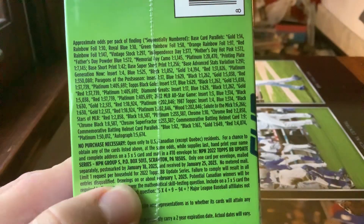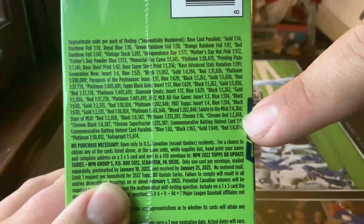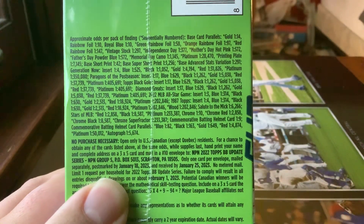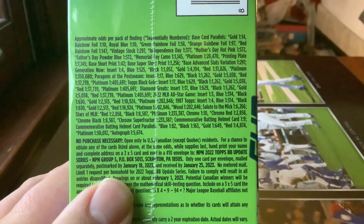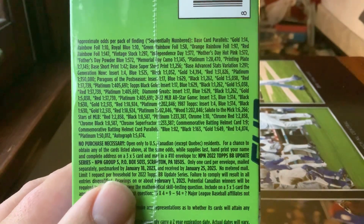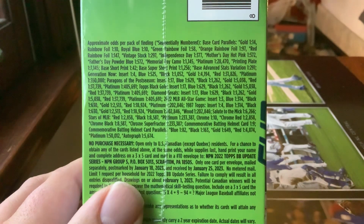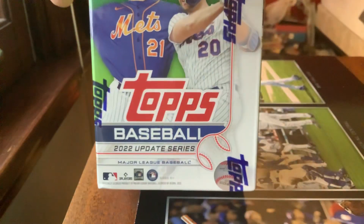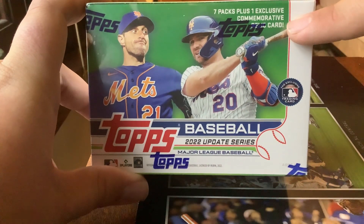I want to debate something I saw in a video recently - it says commemorative batting helmet card one in nine. I want to know what that means. You're supposed to get one relic in every box. Why does it say one in nine? Does it mean if you get nine blaster boxes you get two in one box potentially? In every blaster box I've opened this year you get a relic card. It even says on the side: one commemorative relic card exclusive.